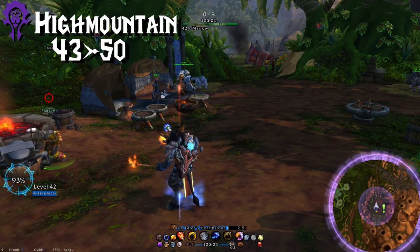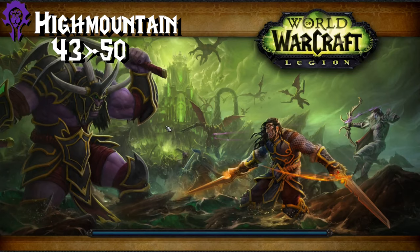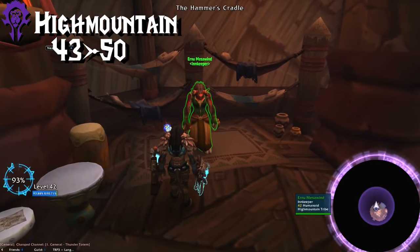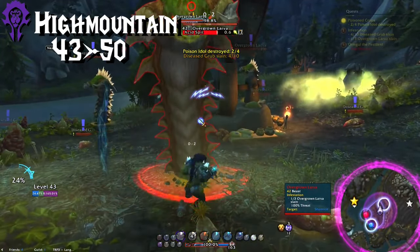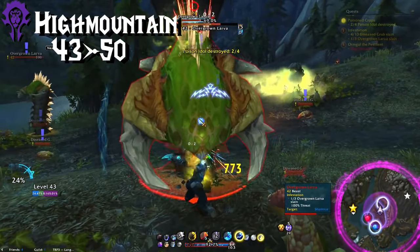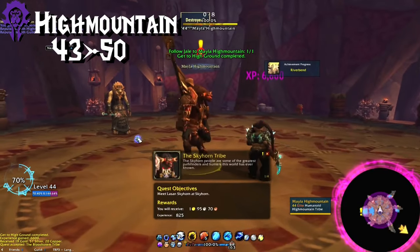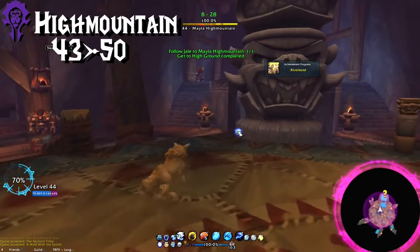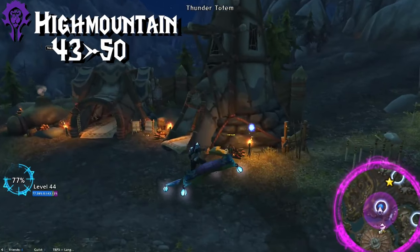Now say goodbye to Draenor, and go ahead and use that hearth to go straight back to Thunder Totem in High Mountain. It's time to get down to business with this zone at last. The main quests are pretty linear, so continue those until you are given the quest to go talk with Ebonhorn and the other two tribes. Do Ebonhorn's little visual scenario thing first. And now I'm going to give you my route, since this zone is similar to Val'sharah at this point, in that you've got some options for your direction. Here's my route on the map — of course, I'll walk you through it.